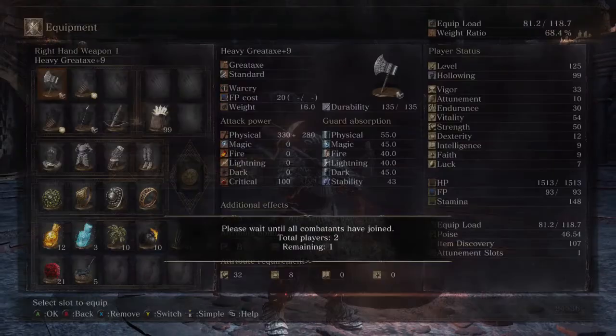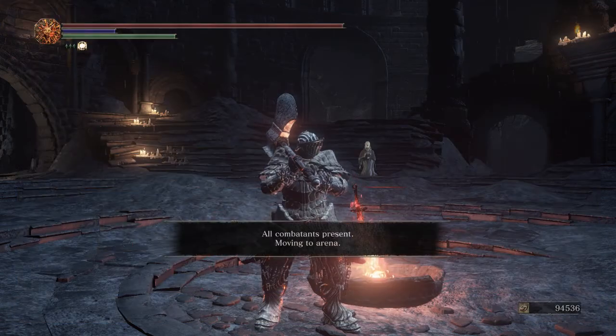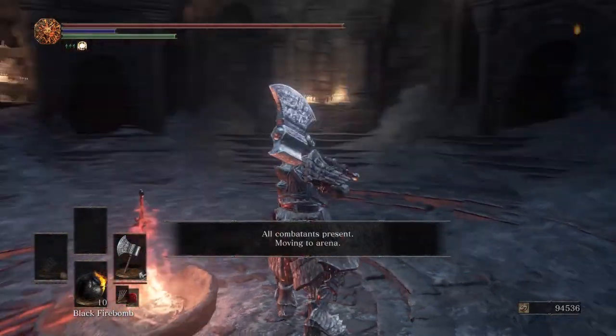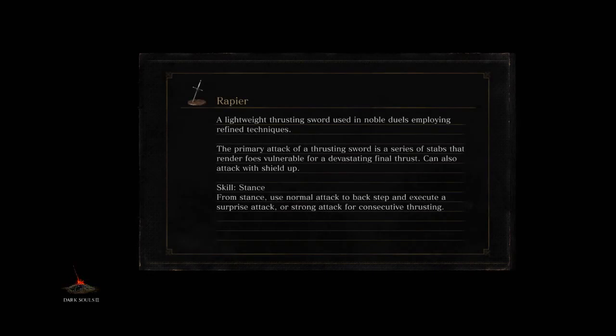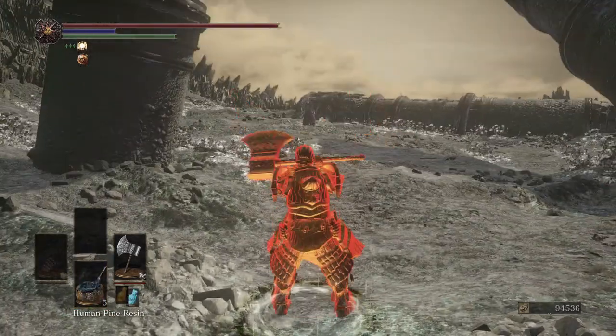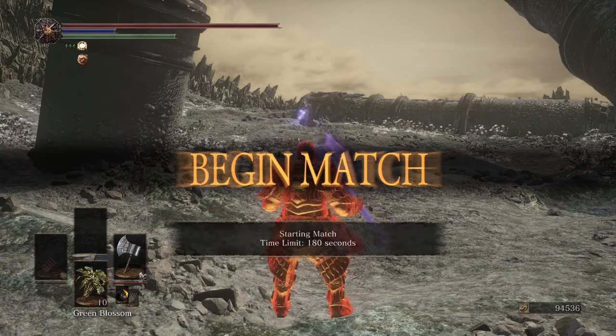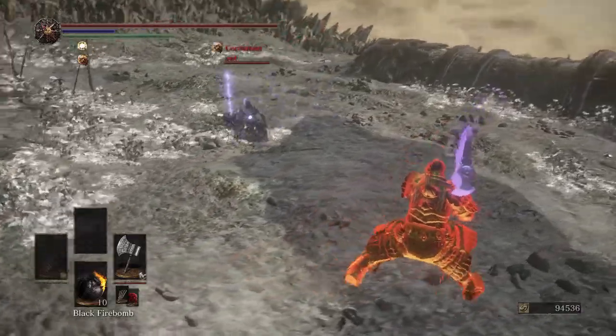The normal Great Axe isn't as good as other Great Axes in its class. I prefer the Yorm's Great Machete and the Black Knight Great Axe, but it is lighter than those two and you have the versatility to equip a lot more weapons in your arsenal to deal with different threats. It's cool in that way that it allows versatility in your setups, and it still hits pretty hard on its own.